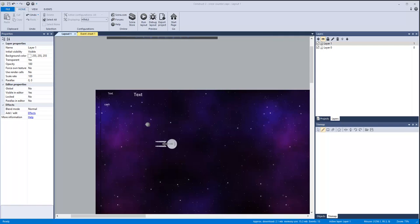Hey guys, John with Planet Tech, and today we're going to be working on another Construct 2 tutorial. This time it's going to be an open-world space game. The end goal is to be something like Flash Trek — if you ever played that game you'd know what I mean; if not, there's going to be a link down below.